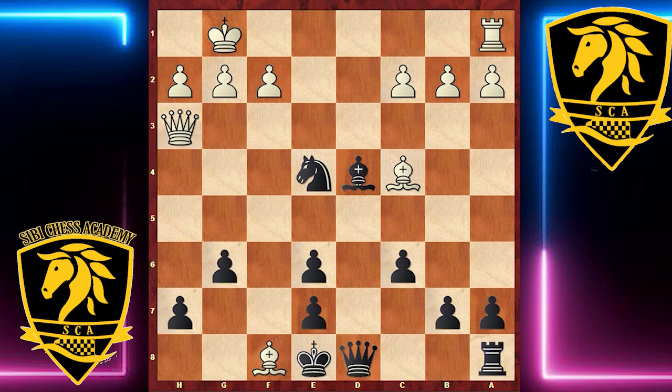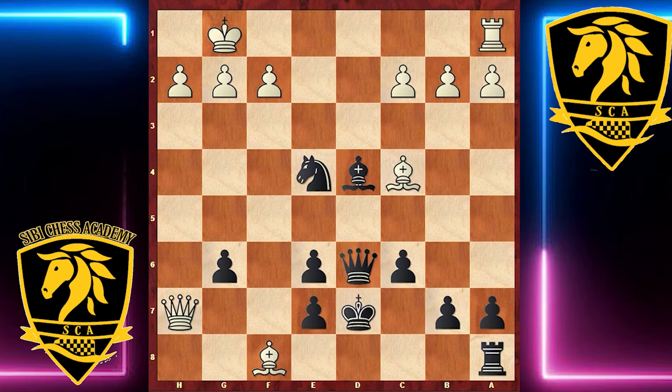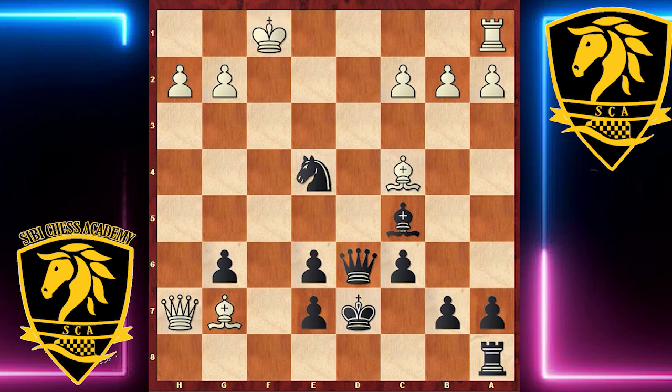Black brings his queen up to d6, concentrating on counter-attack rather than taking on f8 — and I think this is the right way. If Black takes on f8, White can claim some sort of compensation after Queen×e6. So Queen d6 stops all of White's threats. After Queen×h7, Black played King d7, Bishop g7, and now Bishop×f2 check, launching the counter-attack. King f1 was answered by Bishop c5, and Queen h4 was answered by Queen d2 — a very strong move, completely tying White up.